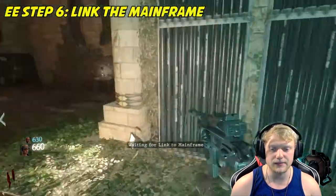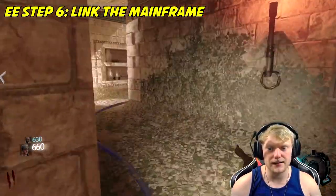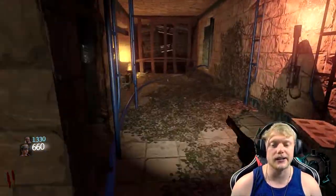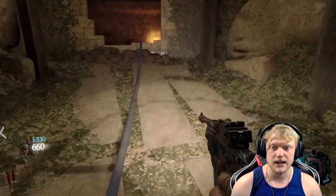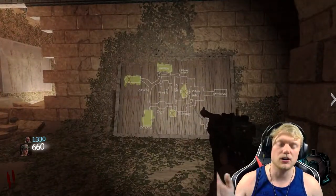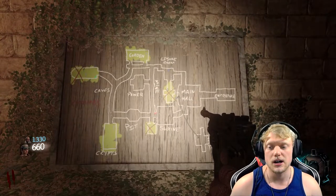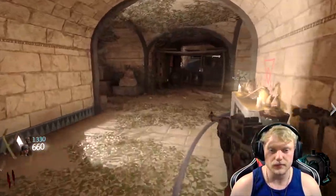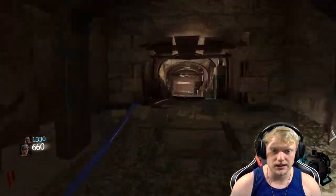Now we're just going to link the mainframe. We're going to follow the blue wire all the way back and link it — teleporter is now linked. We won't teleport just yet, but we will have to later. You're going to be teleporting a lot on this map because of the Easter egg. You will find these maps all over the map, and they're actually super useful so just know where these are in case you get lost. Now Jason and I just have to plow through a couple of rounds and open some doors.